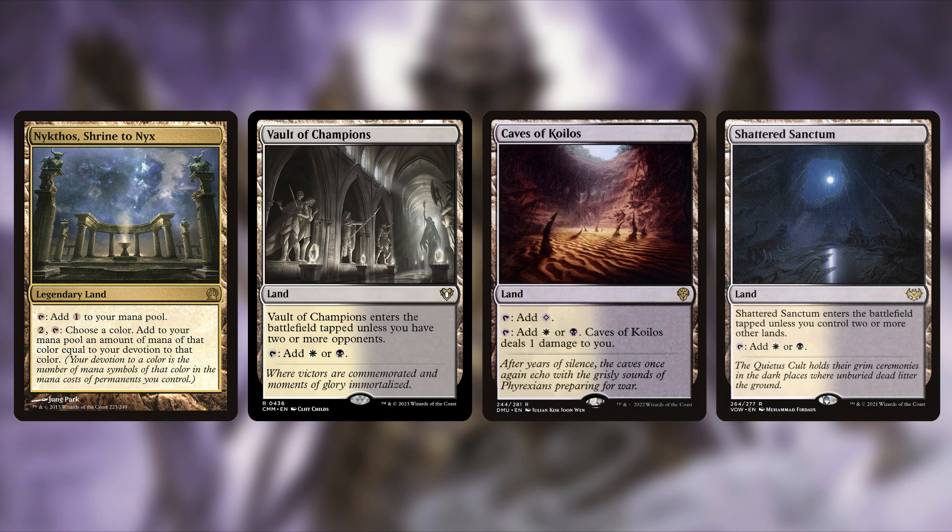The last land addition is Shattered Sanctum — it enters the battlefield tapped unless you control two or more other lands, and taps for white or black. There are only a couple of mana base touches, but they make sense as straightforward land upgrades.